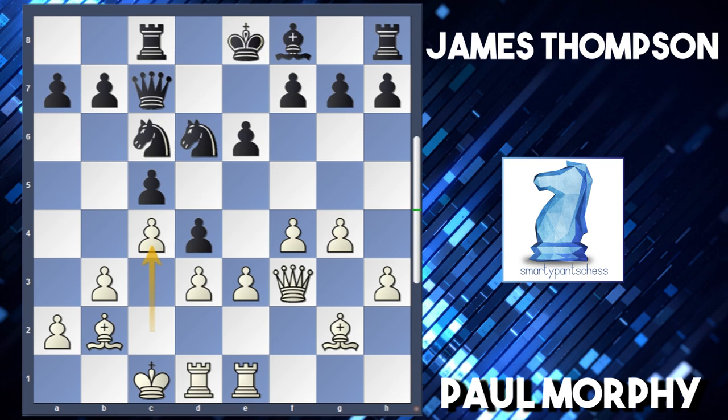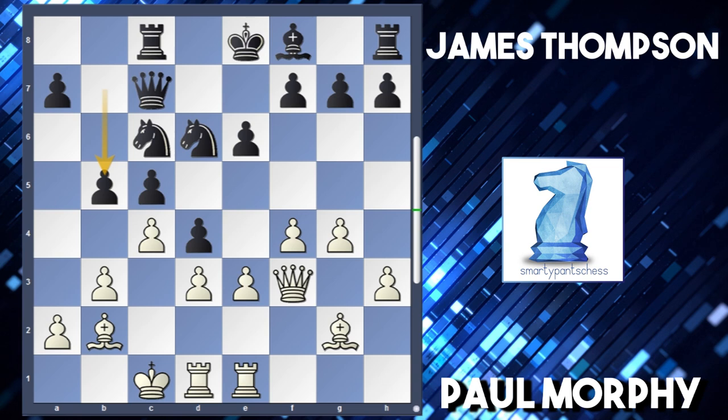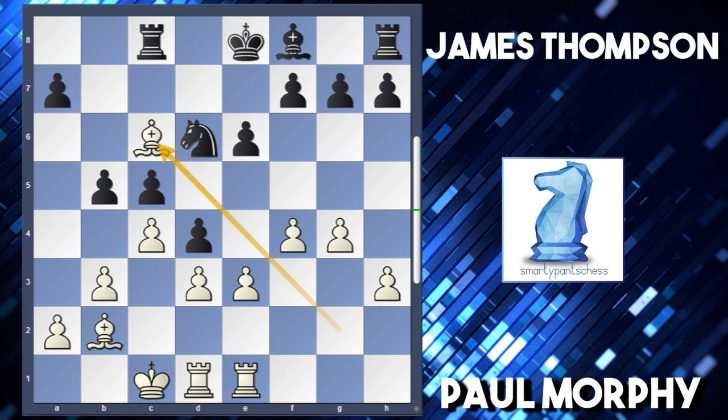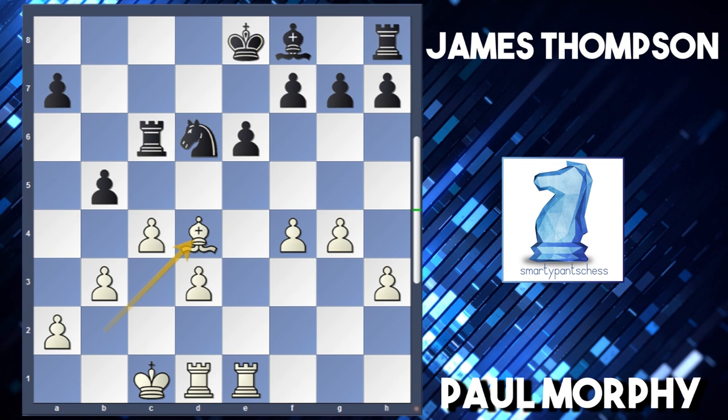So after c4, he played b5 - still this is quite dangerous. Morphy played king to b1. Another option here is to play queen takes c6 and trade off everything, but white doesn't really want this. After queen takes, takes, takes, white can win a pawn on d4, but he's still a piece down, so it's not enough. King b1 was played.